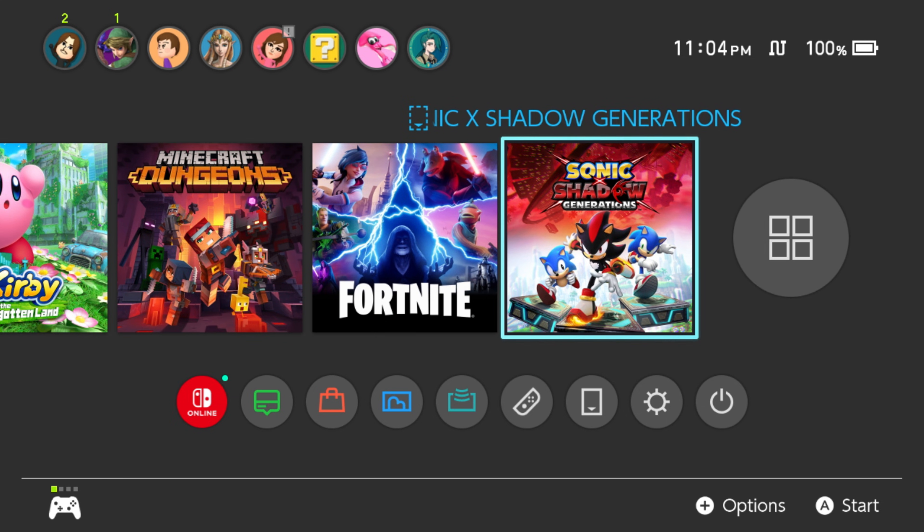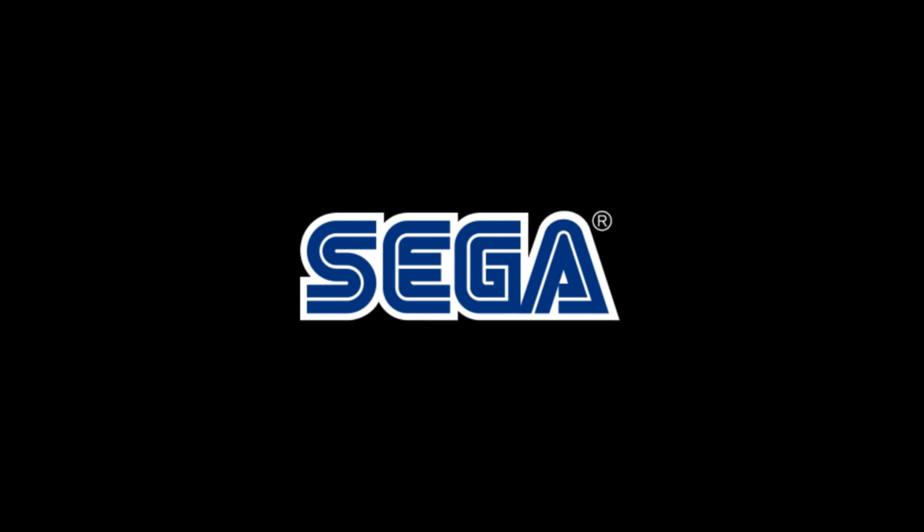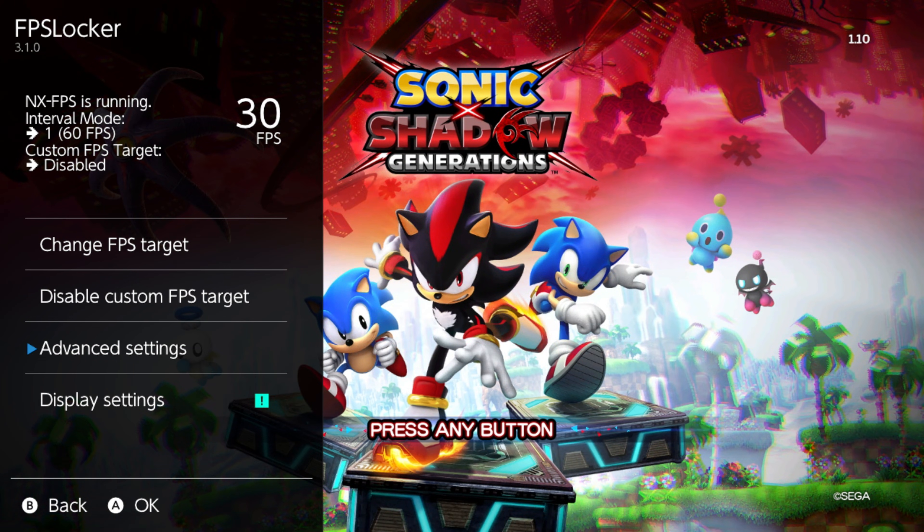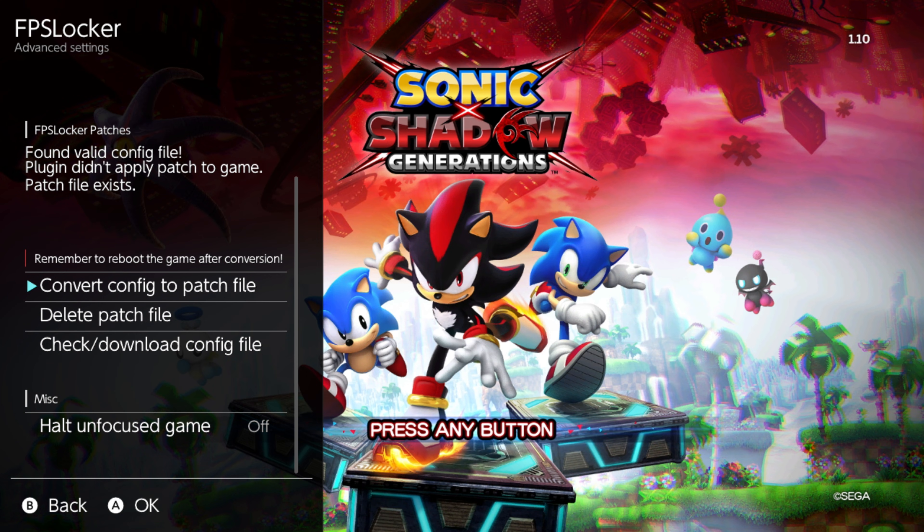Let's test these out, starting with Sonic and Shadow Generations. At stock settings, the Switch caps at 30 frames per second in this game. But with the tools we just set up, you can push it to 60. Open Tesla, select FPS Locker, and go to Advanced Settings. You can see it says FPS Locker patches — it found a valid config file, but the plugin didn't apply the patch yet. Select Convert config to patch file — patch file created successfully. Restart the game and change the FPS target to apply the patch. You can also select Check and Download Config File, which checks the GitHub for the most recent config file for this game.